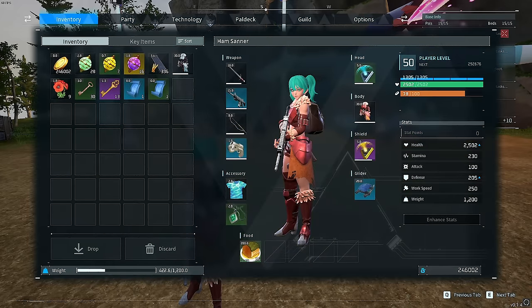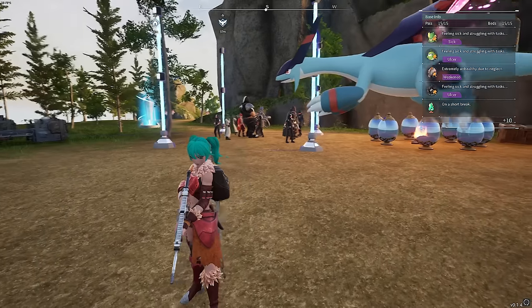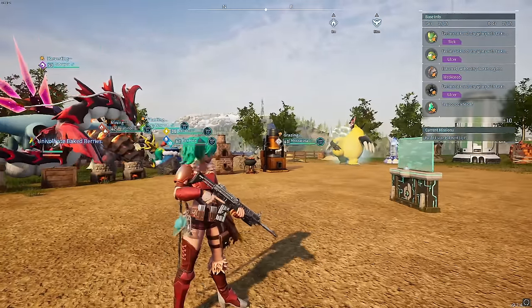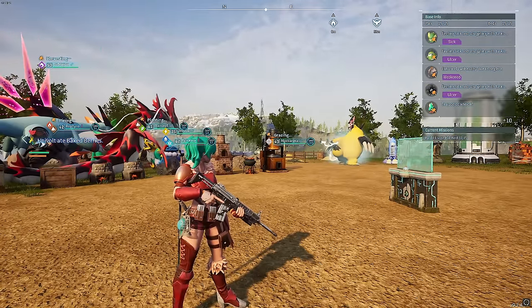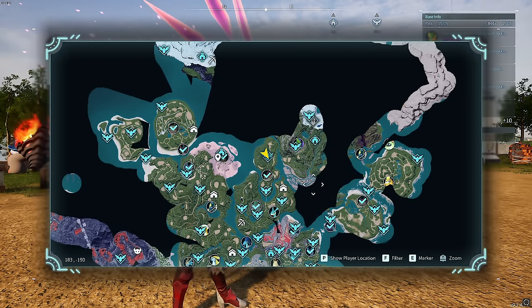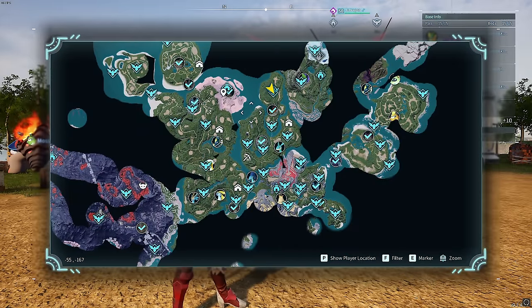If you could leave a like on the video and subscribe to the channel, that'd be much appreciated, and we can make more of these glitch-type videos going forward. So this first glitch today is how to capture any of the bosses around the map — the ones that are out in the open, not the tower bosses. I've already done a video on that; I'll leave a link in the description. I will capture any of these, but they cannot be in a dungeon — only the ones that are above ground.